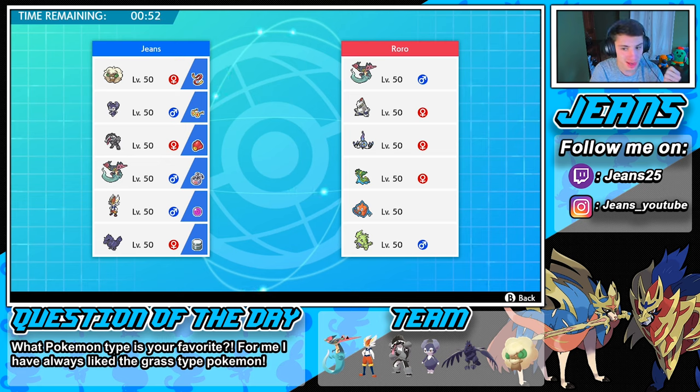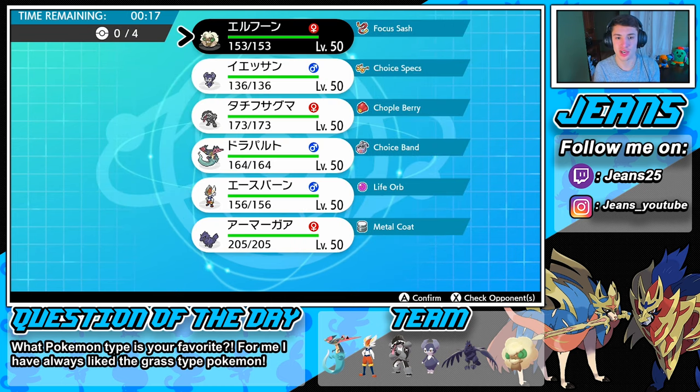Who are we gonna rock out with? We go with our Whimsicott in that front spot — we can set up a Tailwind, we have Moonblast to counteract that Dragapult and Tyranitar. For the second slot, looking at Choice Specs — does he have anything Fighting that would do work on my Obstagoon? He has fire, so he's probably gonna lead that Chandelure. Let's go Whimsicott and Dragapult in the front two.